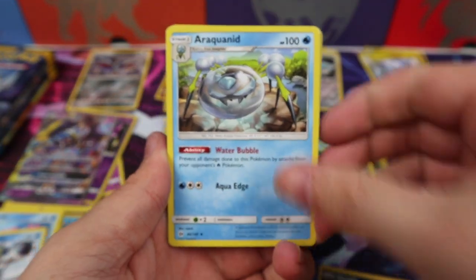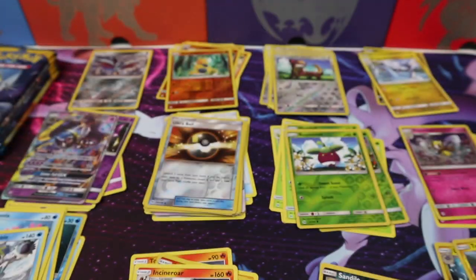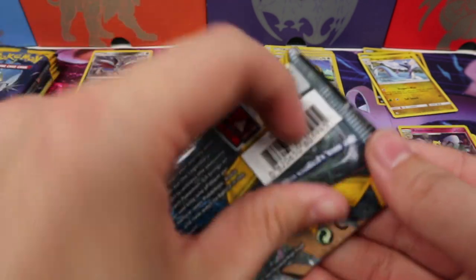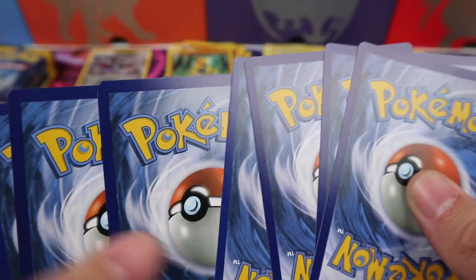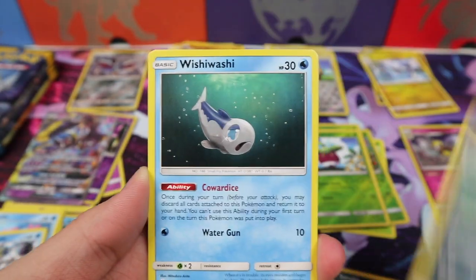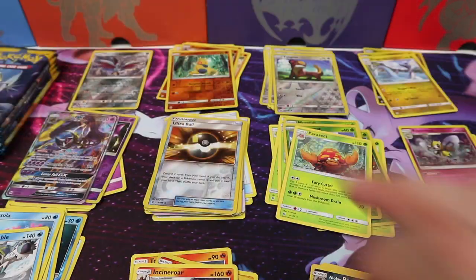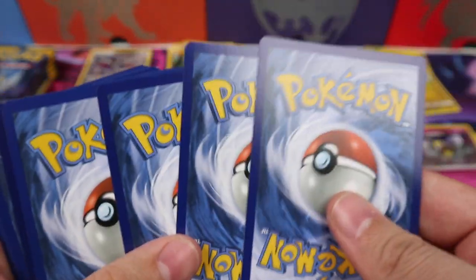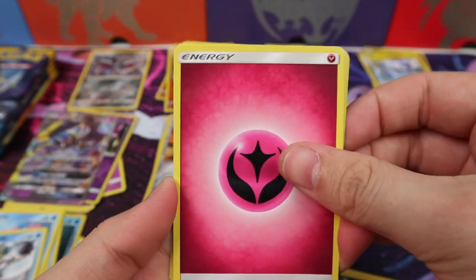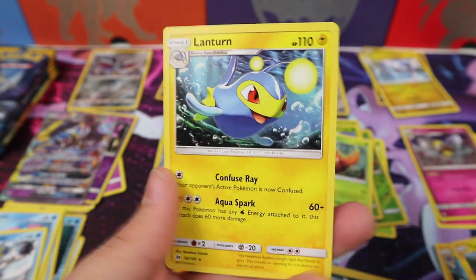Electric Energy, an Araquanid, a Professor Kukui, a Golbat, a Yungoose Reverse, and an Incineroar. A Water Energy, EXP Share, Raticate, Wishy Washi, a Lolan Persian, and a Parasect. Come on, Ultra Rares, we need you to show up! We have a Fairy Energy, a Poison Barb, Charjabug, Herdier, a Lolan Raticate Reverse, and another Lantern.